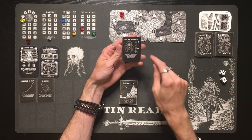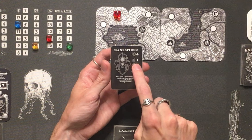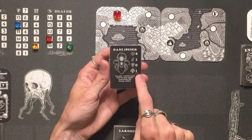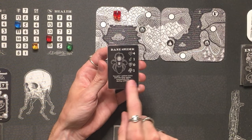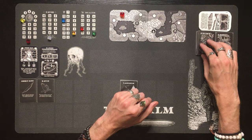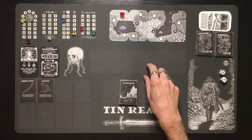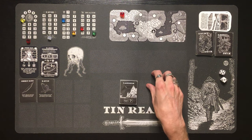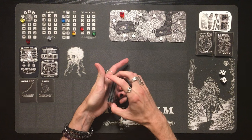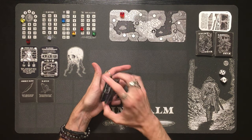It's worth going over enemy cards. Each has the enemy's name, artwork, and four symbols: heart for health, sword for extra damage in combat, shield for armor, and the ankh for favor gained when you defeat them. There's also a special ability text box — every enemy does something unique. Now we shuffle the exploration deck and head into our first day in Tin Realm.